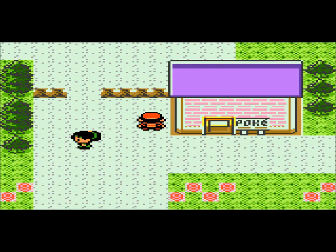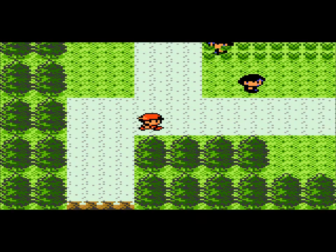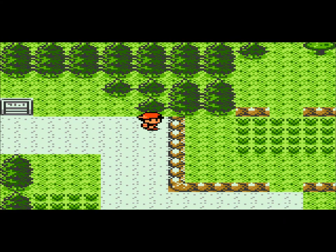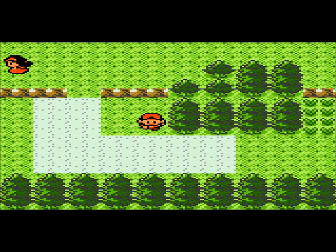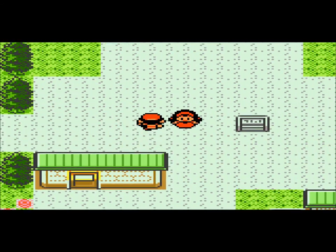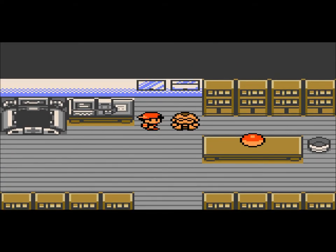Now I'm going to go back to Professor Elm's lab, and this will take a couple of minutes because it's way back here. I do have the cheat code for the Walkthrough Walls thing, but I don't like using it on this game because one time it just screwed everything up. A little notice came up saying your game file has been corrupted or whatever. It was weird. But anyways, talk to Elm.